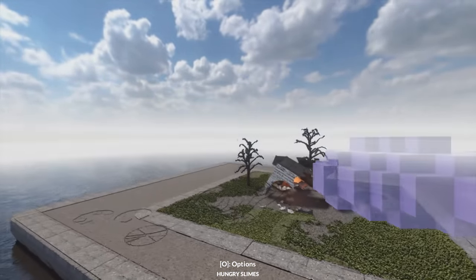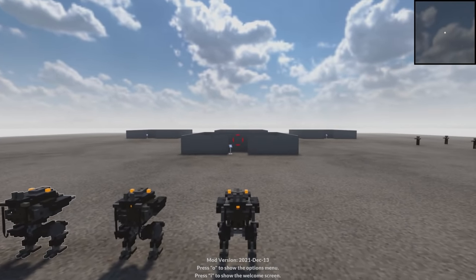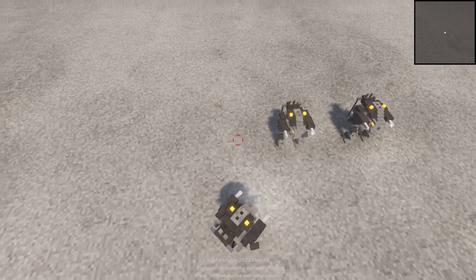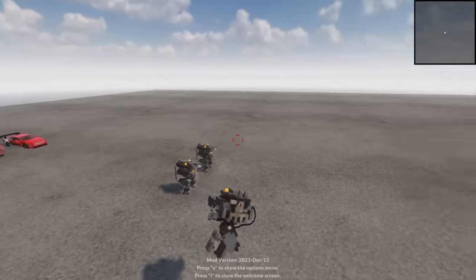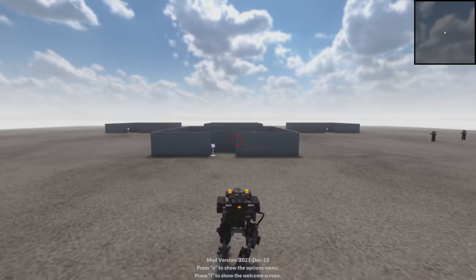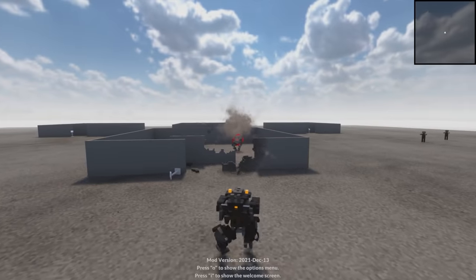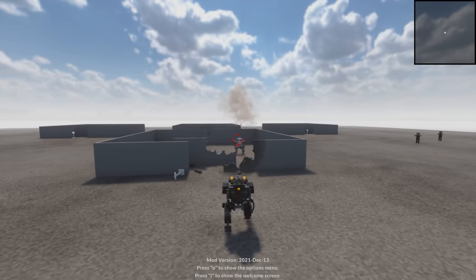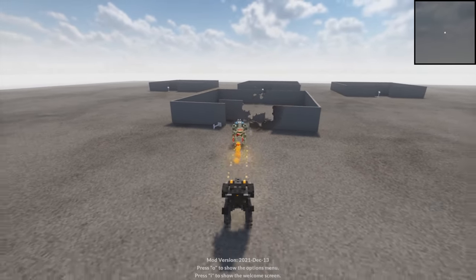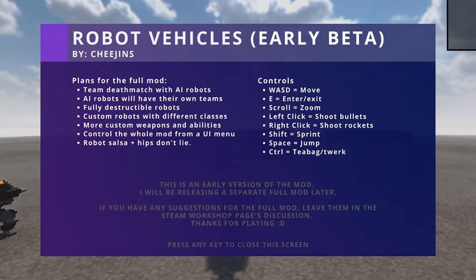So let's move on to the next map. This map has actually been out for quite a while now, but I completely forgot that I downloaded it. So this is the robot vehicles map, and as you can probably tell, I am controlling this robot right here, which is pretty awesome. Now, there's a bunch of stuff we can do. We can actually shoot like this, and we also have a rocket launcher. And look right there - we have another robot.